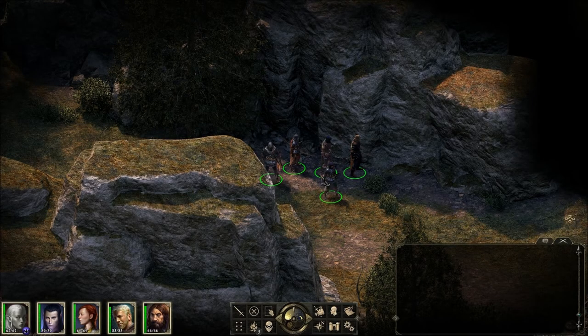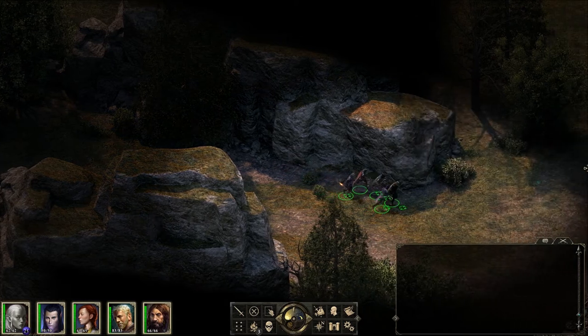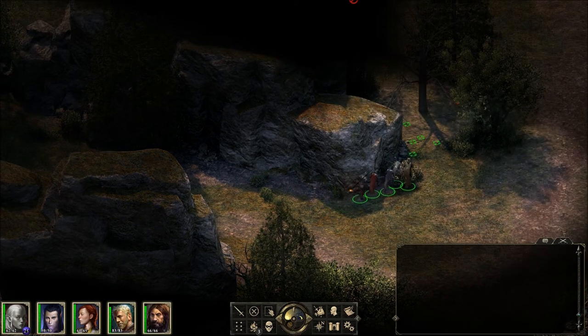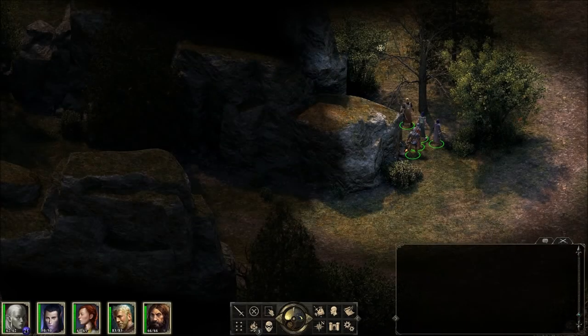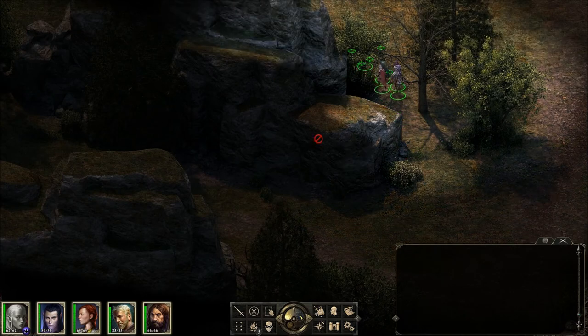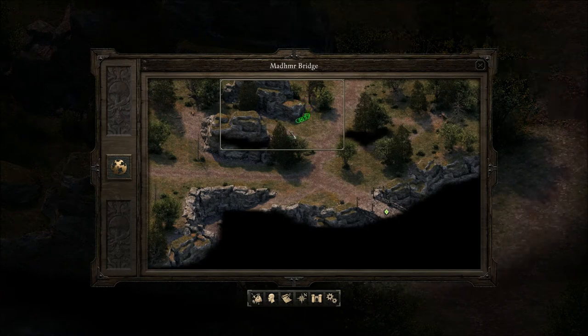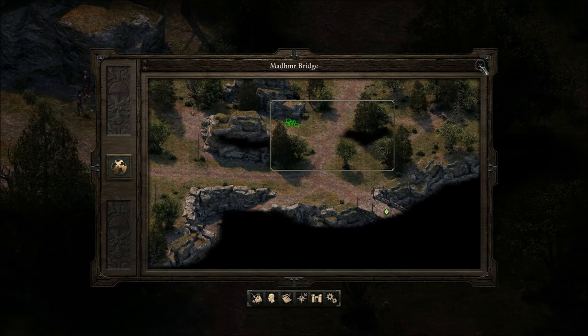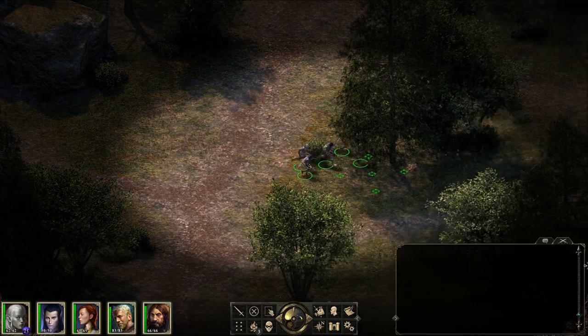Welcome back to another episode of Let's Play Pillars of Eternity Blind. I'm the RPG Chick. I'm just exploring the rest of Madmer Bridge. We got little sections that we haven't explored. I don't think we're able to see what's here — I couldn't find how to get in there. Maybe we can get in now. We couldn't get in there, so let's go here. I like to clear out all the fog of war type stuff.